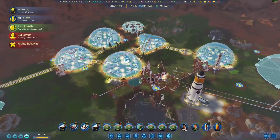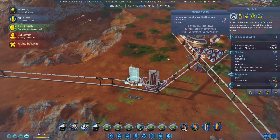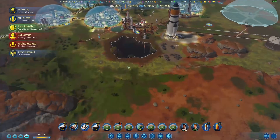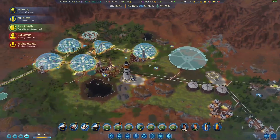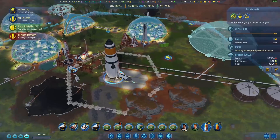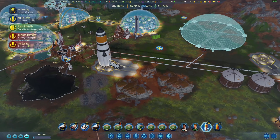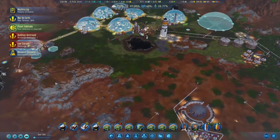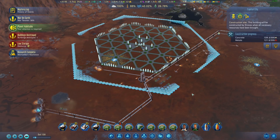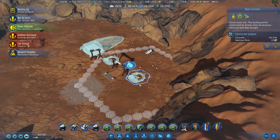Similarly, the carbonate processor can convert waste rock into CO2, which when pumped into the atmosphere also improves it. And after you've improved your atmosphere, you're probably going to want to keep it, so something like the magnetic field generator will improve the magnetic field of the planet in order to slow the loss of atmosphere. These four structures aren't the only ones available to you in Green Planet, but they are four that will make a huge difference to Mars as you try to take it from red to green.